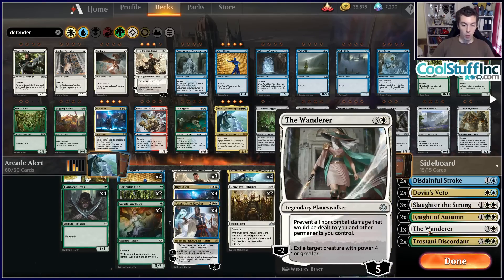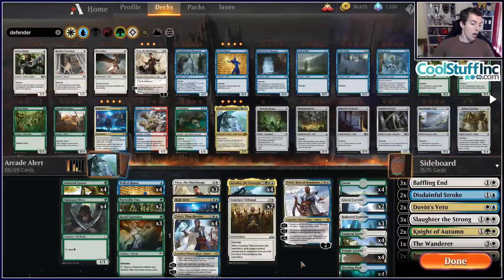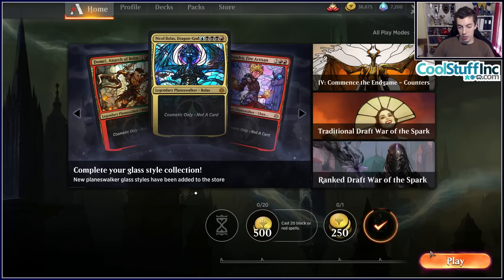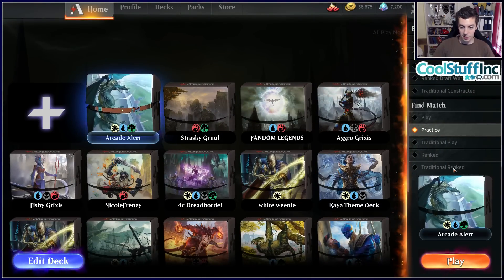Knight of Autumn helps deal with Mono Red, enchantments, and stuff like that. One copy of the Wanderer — really good against Gruul, Anax, Kindling Phoenix, and other big creatures. Two Trostani Discordant — pretty good against control decks as a post-wrath play, and also good against the Simic Nexus stuff decks trying to get you with Mass Manipulation. So we've hit a really, really good spot of a deck that is fun, thematic, but also powerful — toeing the line between competitive and funsies.